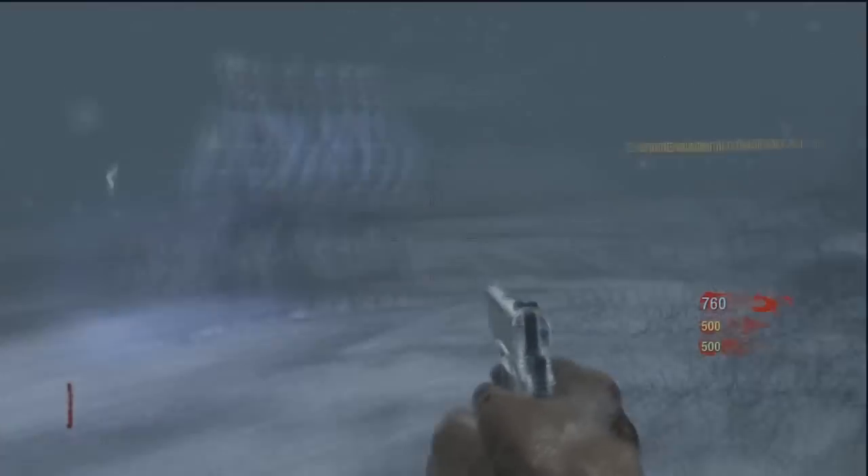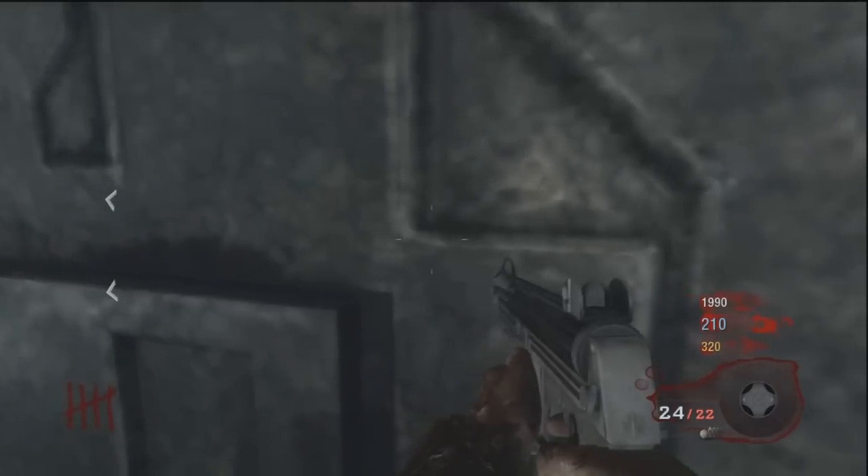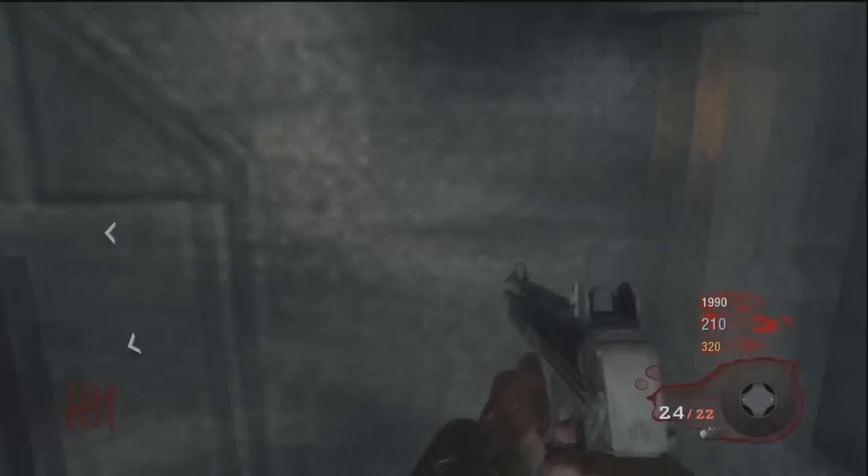What you're going to have to do is kill some zombies, get a little money around wave five, six, or seven maybe. You've got to get a crawler, and you're going to want to turn on the power and then come to this room with the vault door.